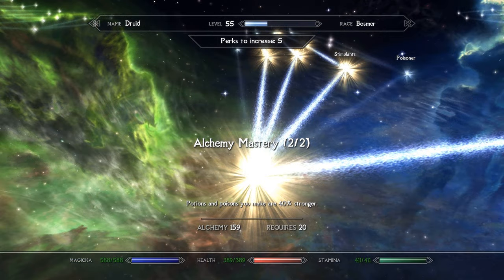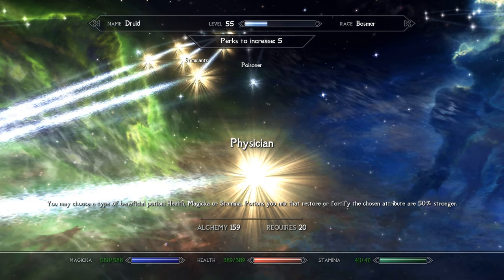For alchemy, there are only a few really key perks needed to enable this playstyle. You'll want both ranks of alchemy mastery for stronger potions overall, and you'll also want to take Physician — though you may want to wait until you decide what gameplay type you favor. Choose health if you need more help surviving combat, choose magicka if you want to spend most of your time in human form or in horned lord form where magicka acts as a timer.